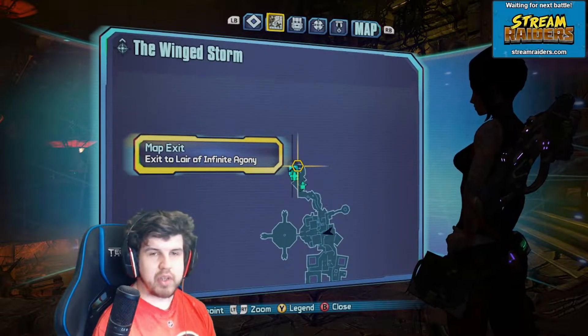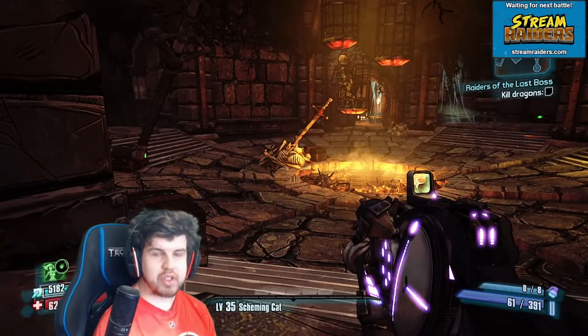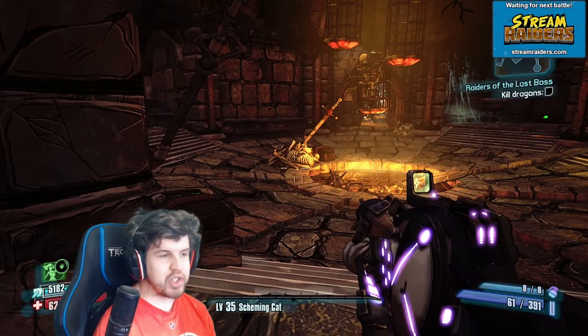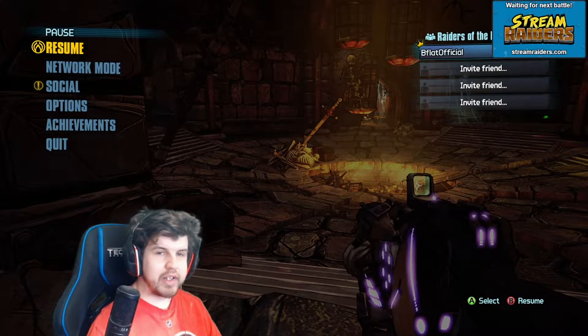Go all the way into the Lair of Infinite Agony, from there go into Wingstorm, and then just follow the pathway I showed you to get here. Happy Eridium farming, happy Seraph crystal farming — spend it all on the loot-a-pults and hopefully you get some good legendaries out of that. Thank you all so much for watching. My name is bflatten, signing out — take care, laters.